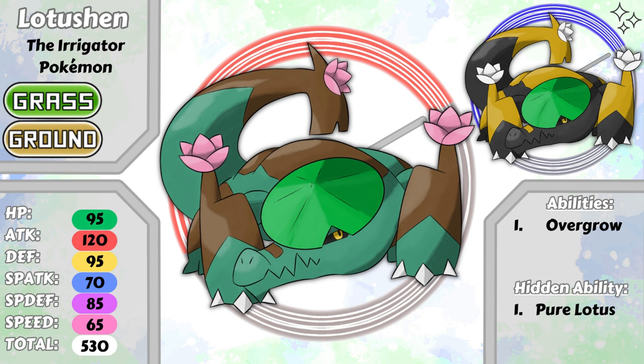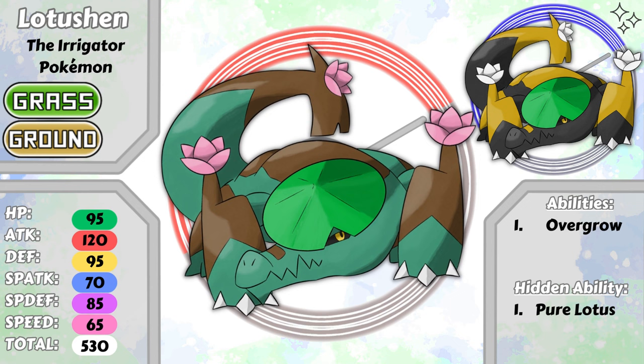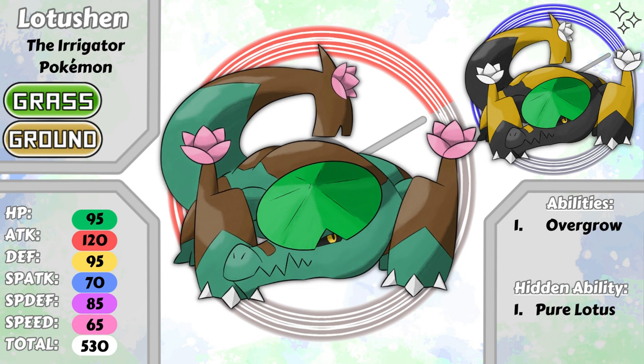Pure Lotus will act like Mimikyu's Disguise ability, allowing Lotushen to take one hit of damage for free. It's called this because lotuses are known as the flower of purity, as they bloom from the mud but are completely free of it, which goes well with the ground type of this Pokemon.